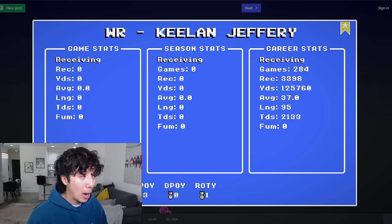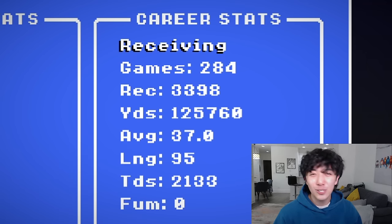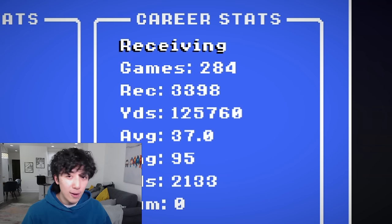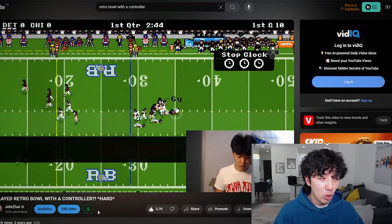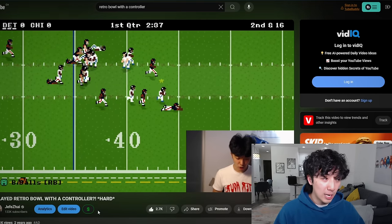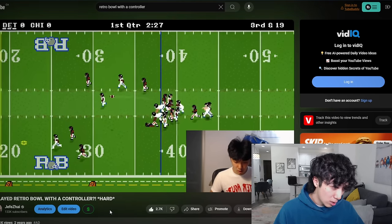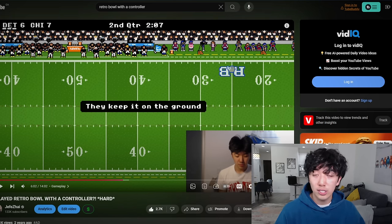The Jerry Rice secret — partly because I'm hungry for rice. Keelan Jeffrey has the most receiving yards in a career on Retro Bowl: 125,760 yards in 284 games. Why is he inside so much? Absolutely nuts. This guy's the GOAT wide receiver on Retro Bowl. If you didn't know, you can link your controller to your Retro Bowl mobile device — whether it's Android or Apple. You can run backwards with your running back, receiver, even your quarterback. You can even pass the ball backwards. You can do this on the Switch version too — I'm pretty sure a lot of you guys don't know that.